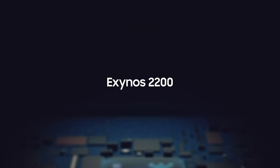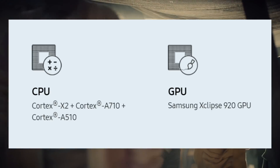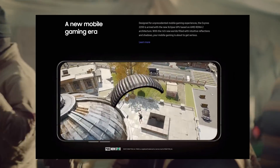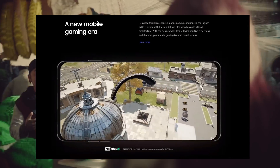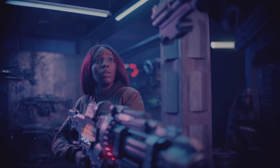Then we have Samsung in the news. They finally unveiled their new Exynos chip with integrated AMD RDNA 2 graphics, the Exynos 2200. The GPU part of the ARM chip is called the X-Clips, or I guess Eclipse. Samsung claims that it will usher mobile gaming into a new era. Thanks to the RDNA 2 DNA inside, we'll be able to have things like ray tracing and variable rate shading.